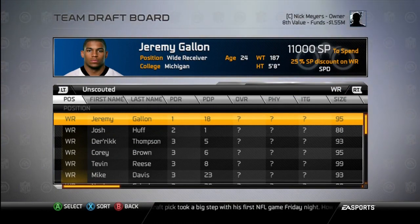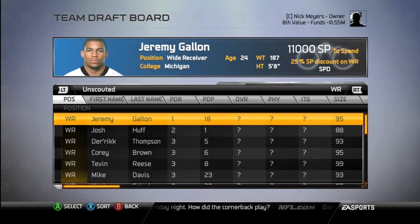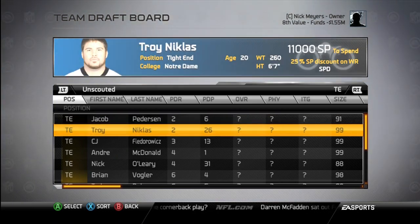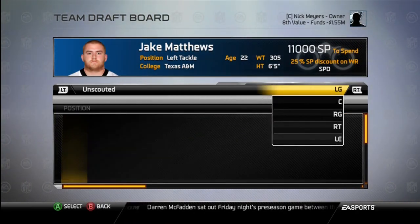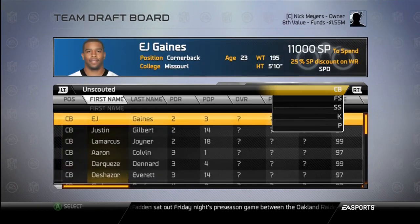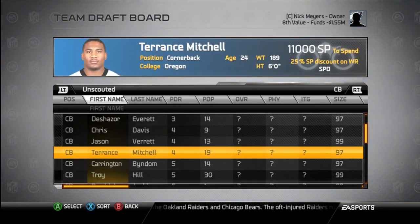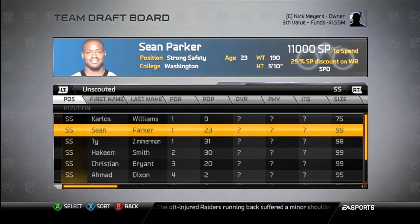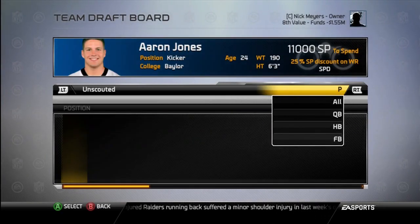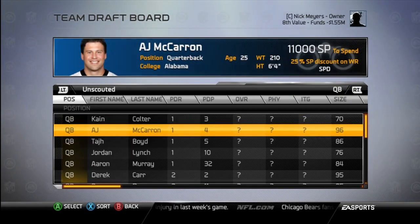Jeremy Gallen, wide receiver out of Michigan, is the top wide receiver, and Josh Huff out of Oregon. I really want to get to the year where DeAnthony Thomas and Marquise Lee come out, but that's at least going to be the third year. I think I need to go after a corner in this draft — we've got EJ Gaines, Justin Gilbert, but no great corners. Let's see safeties — Ed Reynolds. They were right when they said the draft class wouldn't be perfectly calibrated; Kane Coulter is definitely not going to be better than AJ McCarron or Taj Boyd.